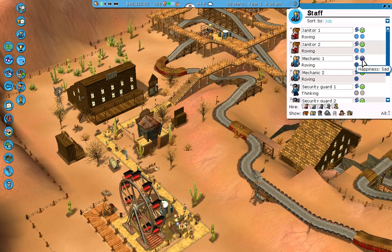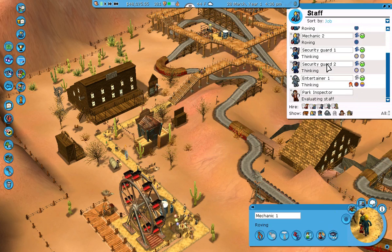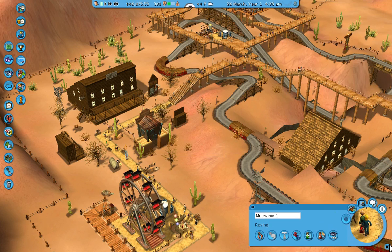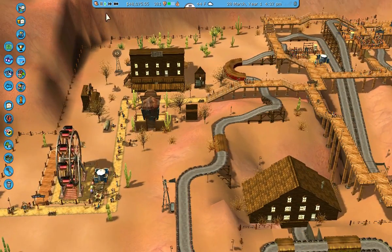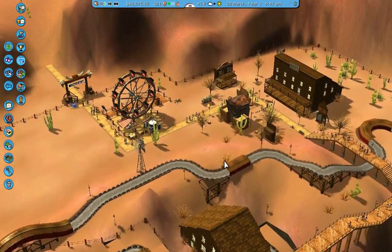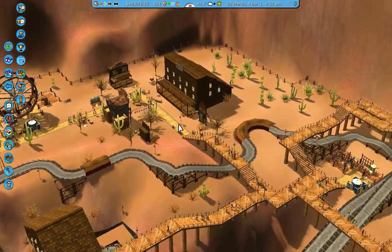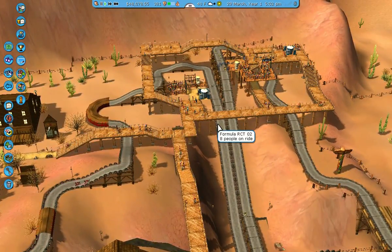Now we have security guards patrolling. We'll throw down one mascot just to make people happy — I guess a cowgirl. Mechanic 1 is unhappy, so let's fix that. Okay, that's better. Got that going.